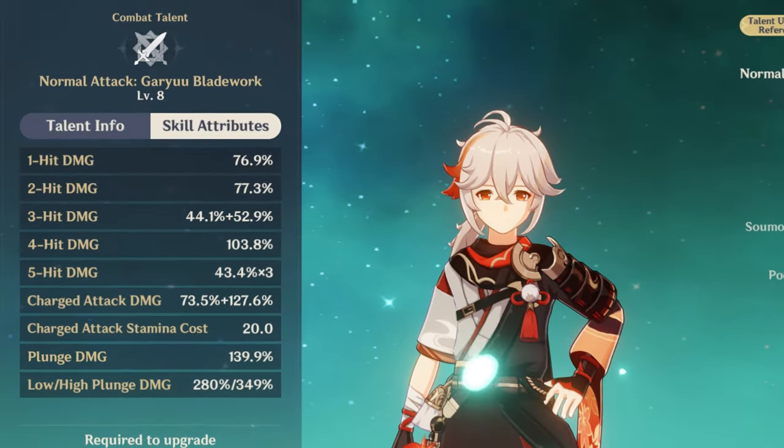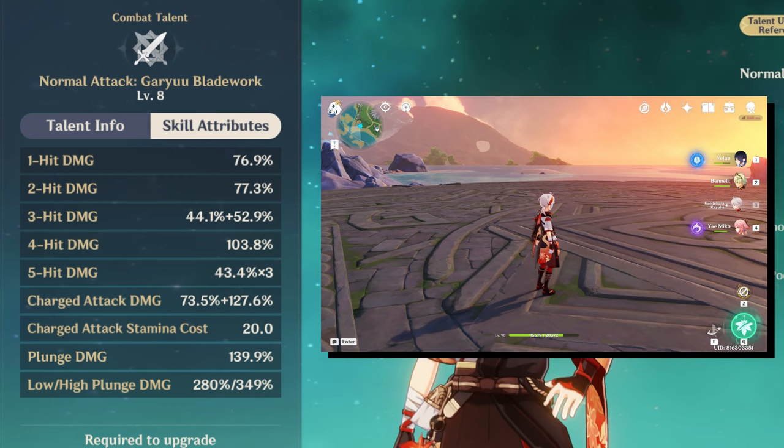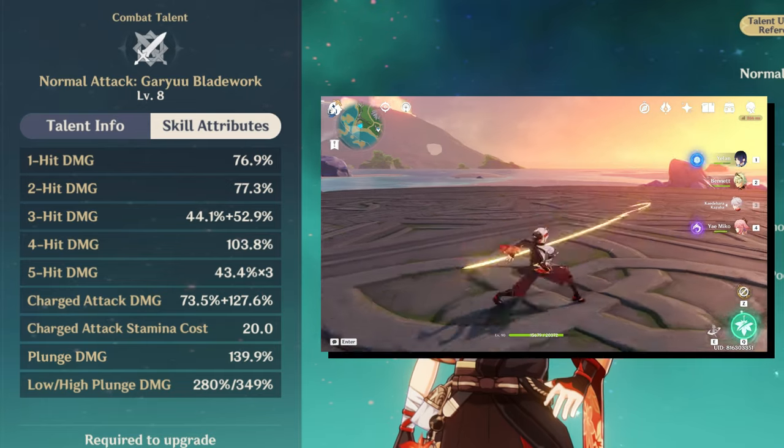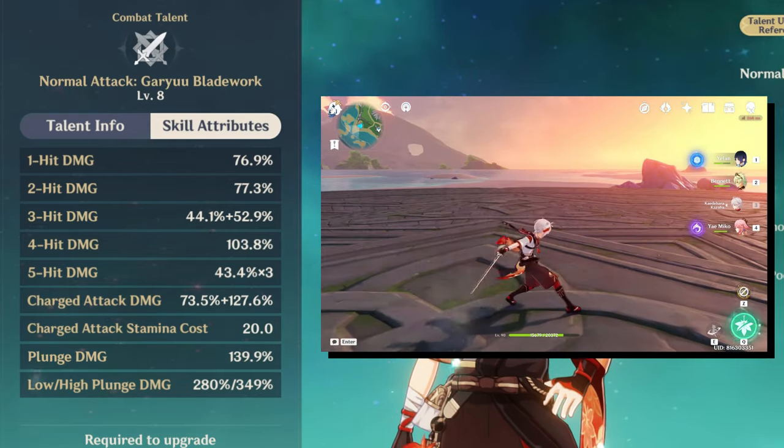The reason for this is pretty simple. Normal attacks for Kazuha are standard stuff, nothing too important. However, leveling up normal attacks will result in more damage from the A1 plunge.